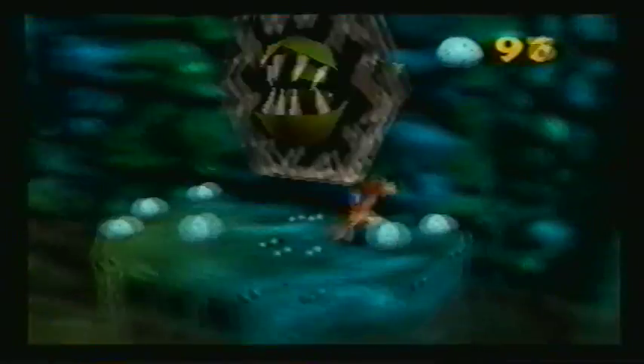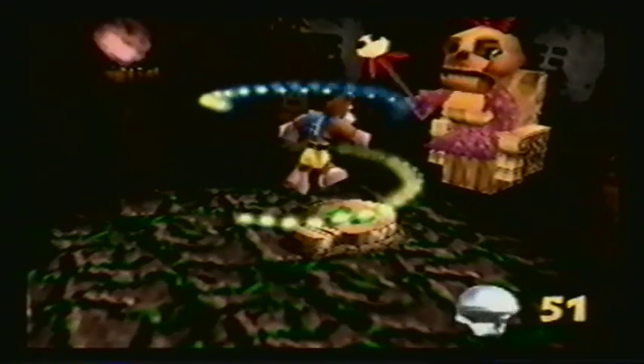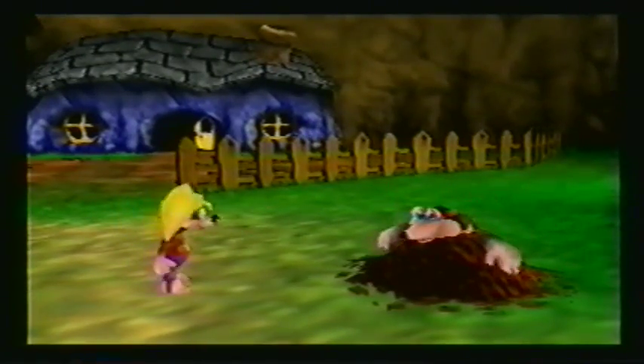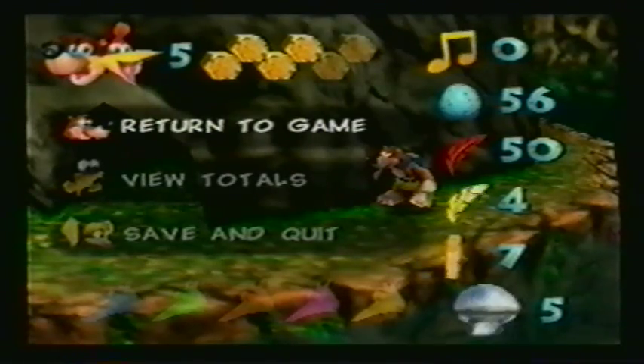Luckily, in their battle against evil, our heroes can get help from a number of different characters, like Mumbo Jumbo, whose magical powers can turn Banjo and Kazooie into all kinds of creatures that help them do things and go places they couldn't before. Then there's Bottles the Mole — this buck-toothed shrew is full of secrets to help you learn new moves and get out of trouble. Plus, there's all kinds of collectible objects, like music notes.